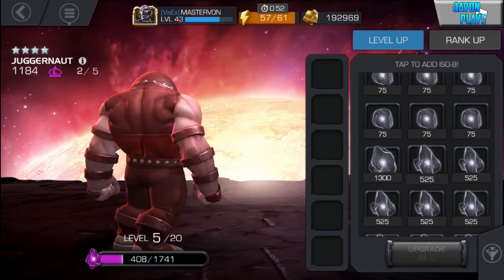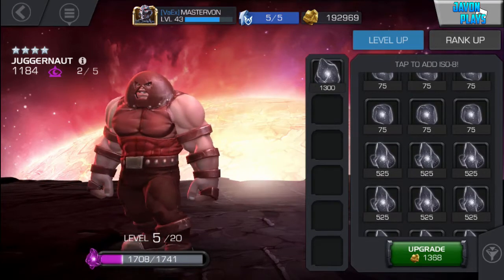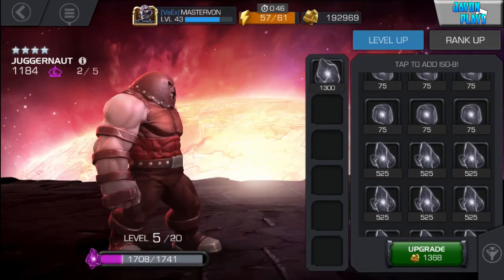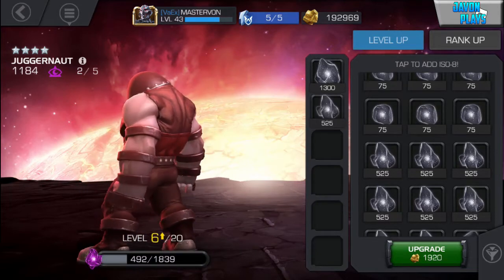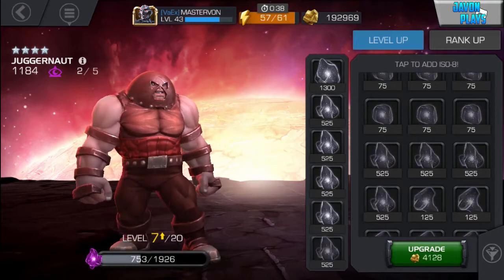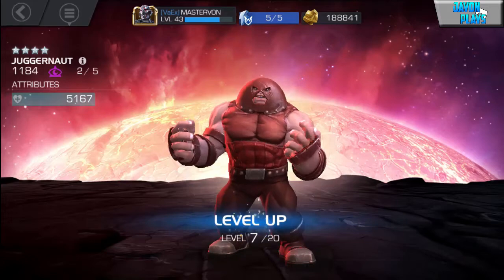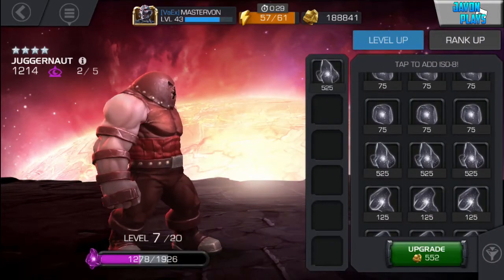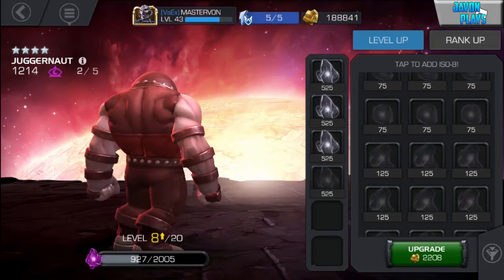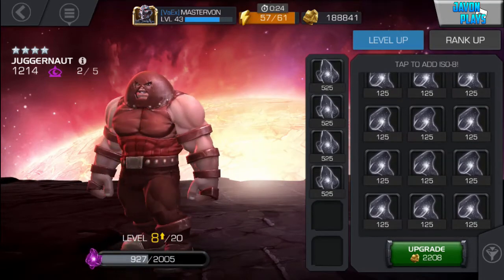The one thing to say about Juggernaut: do not let him corner you. Once he's cornered you, you're basically finished, especially Unstoppable. Once he triggers that, you're in the corner and you have to rely on dexterity to keep evading, but that's very hard to keep up. This guy will just pummel you. I dealt with one in my alliance and I got pushed back against the wall — kept evading but it didn't help. Unstoppable just kept absolutely destroying me. Let's get him up to level 9.